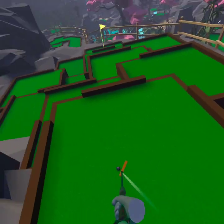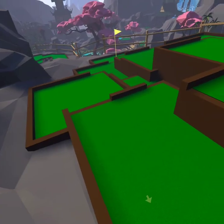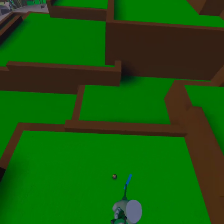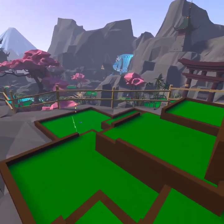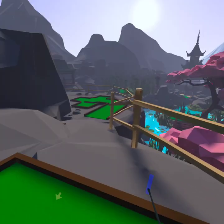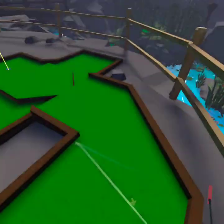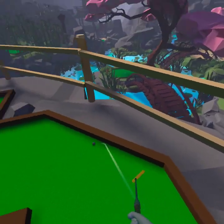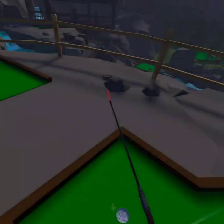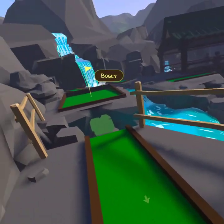That didn't work out. That was not my plan — I did not expect to do that. This one's a par five, so it leaves room for mistakes. We can still put it in for a pretty easy par. It's not going in, so I guess we're going to have to take a bogey on this one, putting us up to negative two. Going into hole number twelve.